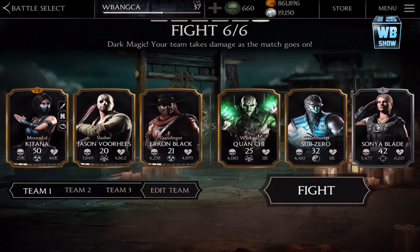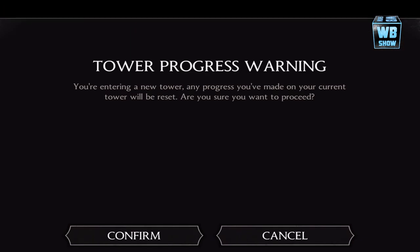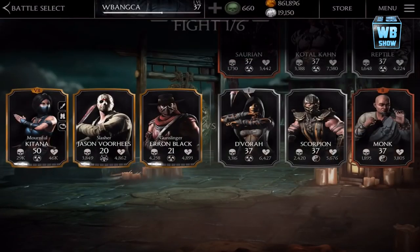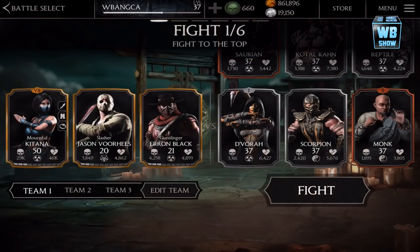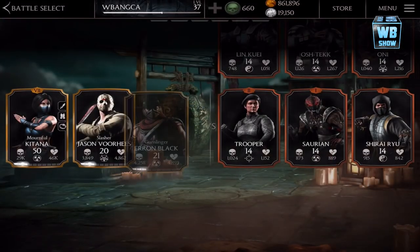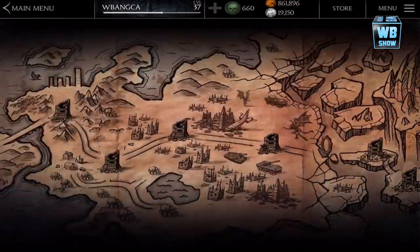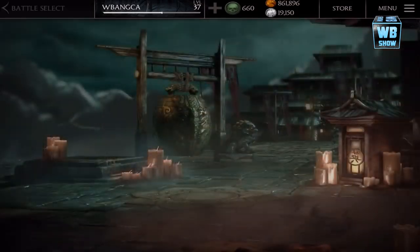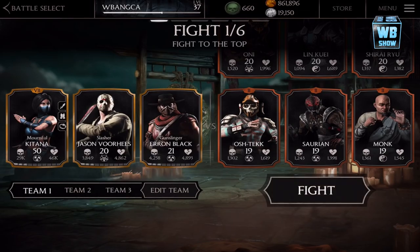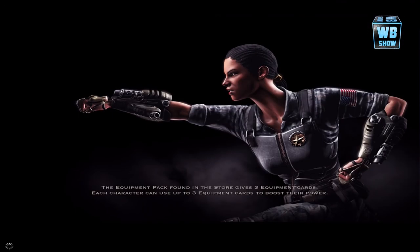We're gonna go into battle — not with these guys, I think we'll die. So we'll go in here. Jason will die and then we'll have to go into battle again, which is unfortunate. Let's go into battle here — I think we should be fine. Let's take a look at the character's X-ray attack and what he does in the game.